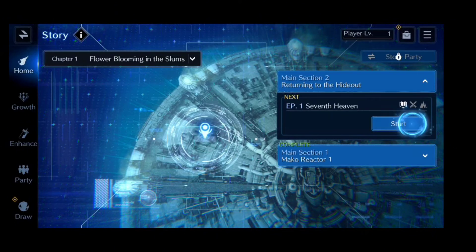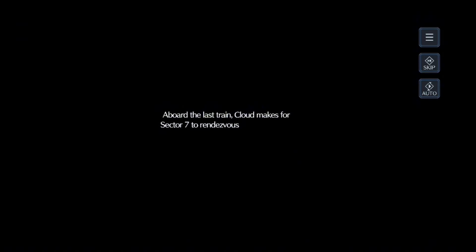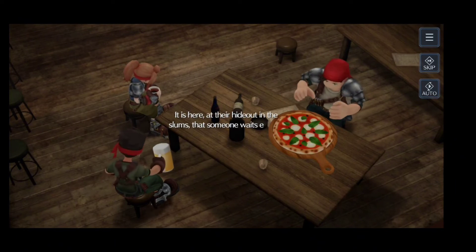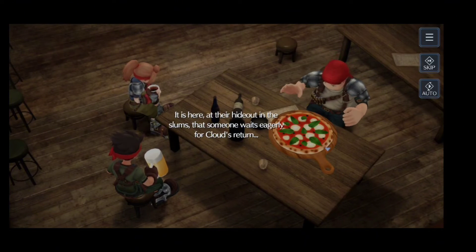Return to the hideout. Aboard the last train, Cloud makes for Sector 7 to rendezvous with Avalanche at a bar called 7th Heaven. It is here at their hideout in the slums that someone waits eagerly for Cloud's return.